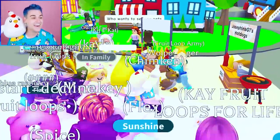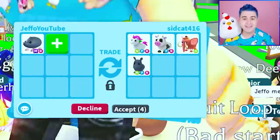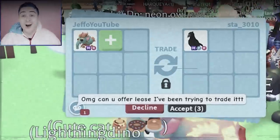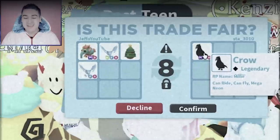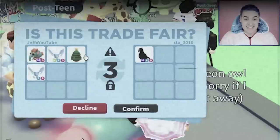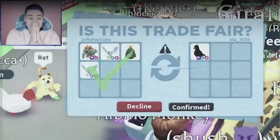Let's go! That means we only have one more mega neon pet because we already traded the mega neon Baku. Can you offer at least — I'm trying to trade it. A mega crow! We could get a third mega crow, and her name is Millie. I think we should do this, Froot Loops. I feel pretty darn good about this. Can we please trade for the mega crow?